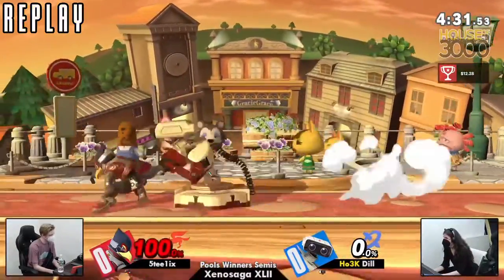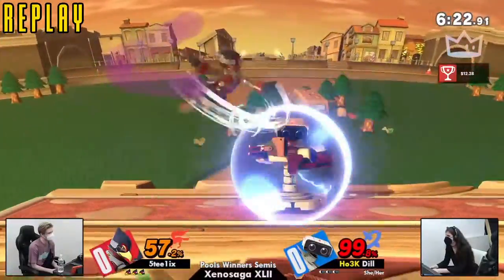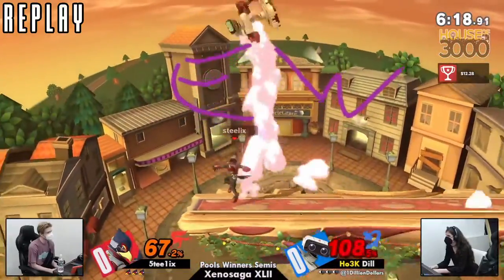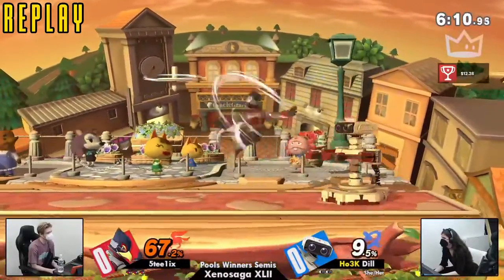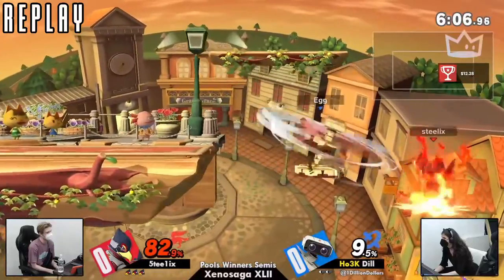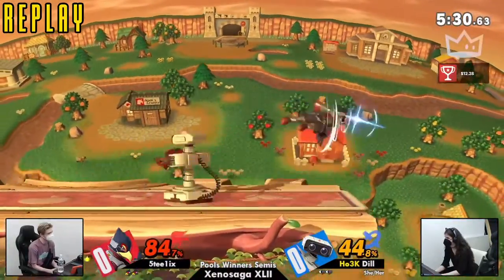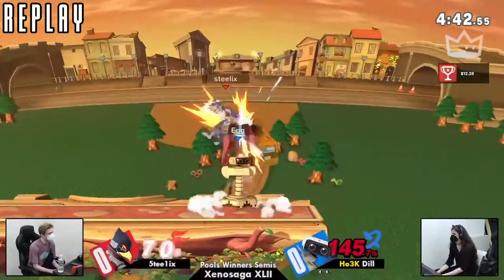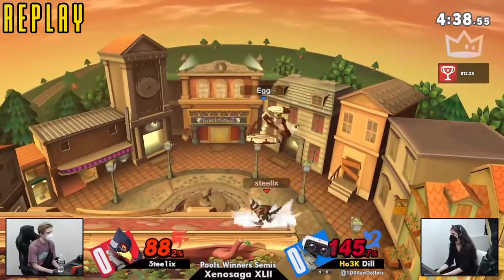We saw Dil with the adaptations. Steelix was able to take the first stock. But the rest of the game just felt so Dil-favored, especially losing stocks that early. That first one was at 94, I think. That air dodge — you can't air dodge like the other game's Rob. Relatively early stocks for Steelix. I think that's kind of what Falco is really trying to go for against Rob.